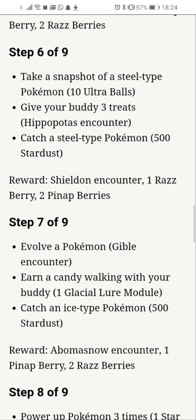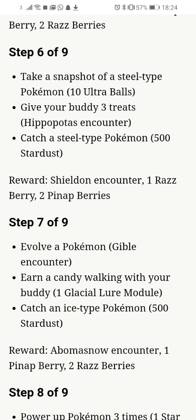Stage 7 out of 9: Evolve a Pokemon, which gives you a Gible Encounter. Earn a Candy walking with your Buddy again for a Glacial Lure Module. Catch an Ice type Pokemon for 500 Stardust. And the grand total for that is a Snover Encounter, 1 Pineapple Berry and 2 Raspberries.